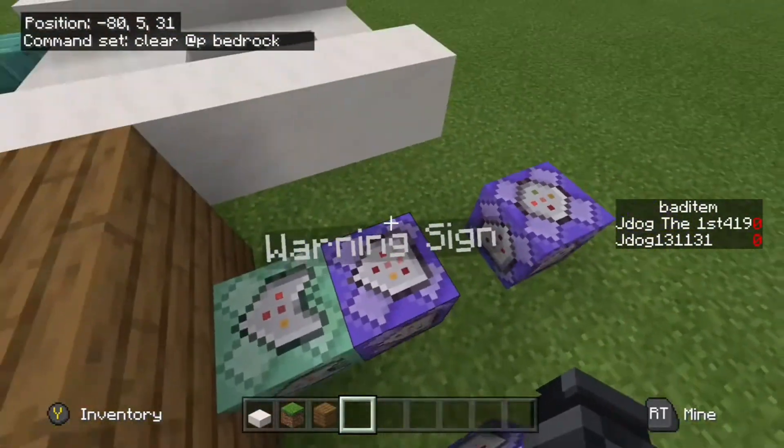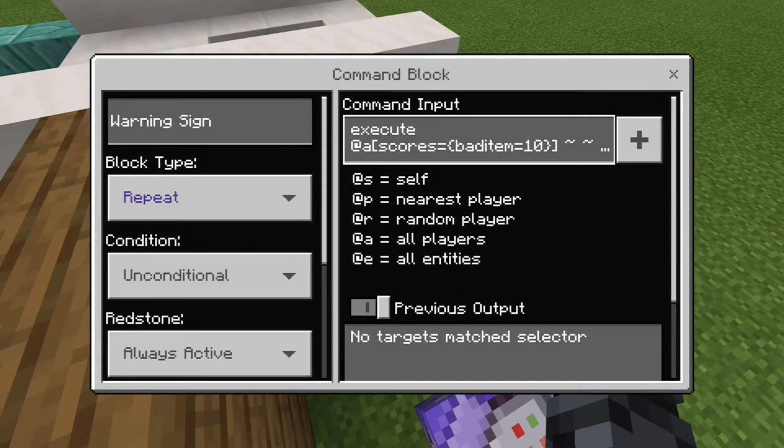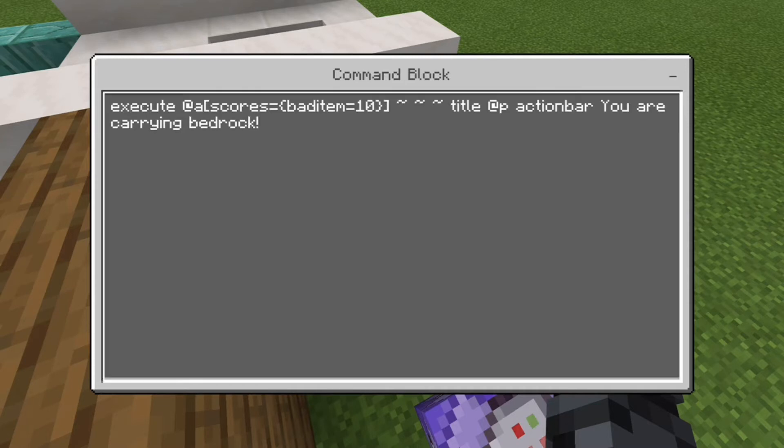Now if you want to show a warning and take the item away, the next command block uses an execute command: execute @a[scores={bad_item=10}] ~ ~ ~ title @p actionbar You are carrying bedrock. The curly bracket scores section tests what score the player has on the scoreboard. 'bad_item=10' matches the 10 points we gave them. It's important the numbers match because it's testing that the score is exactly 10. This sends an action bar message to the closest player at that location.